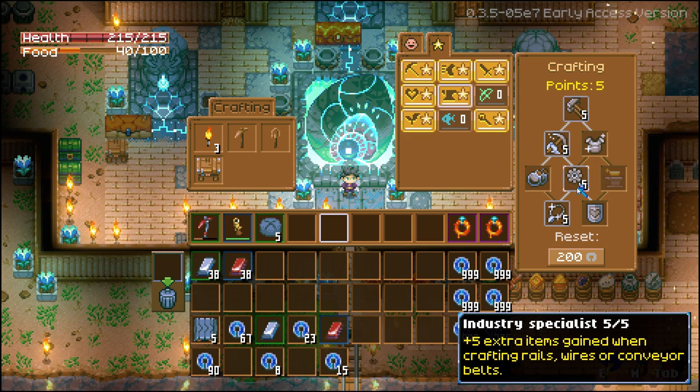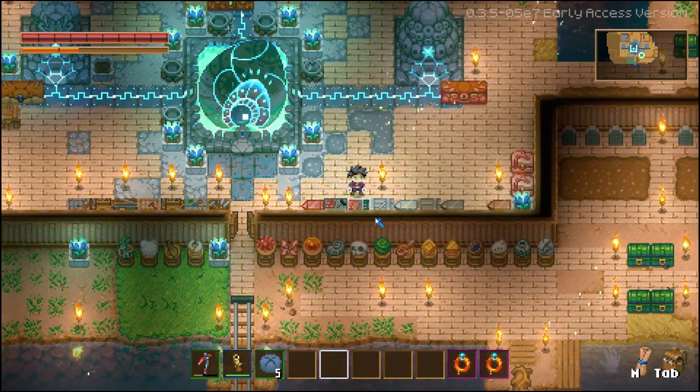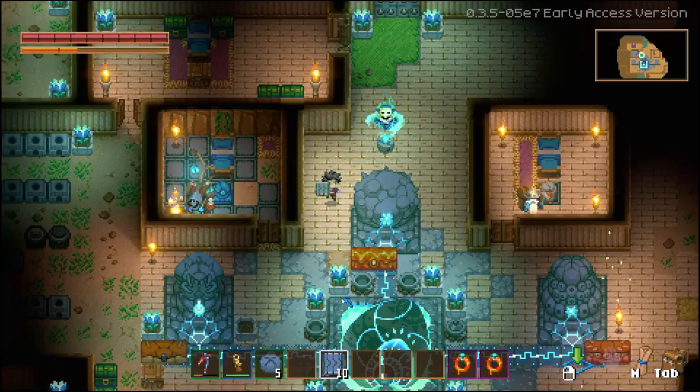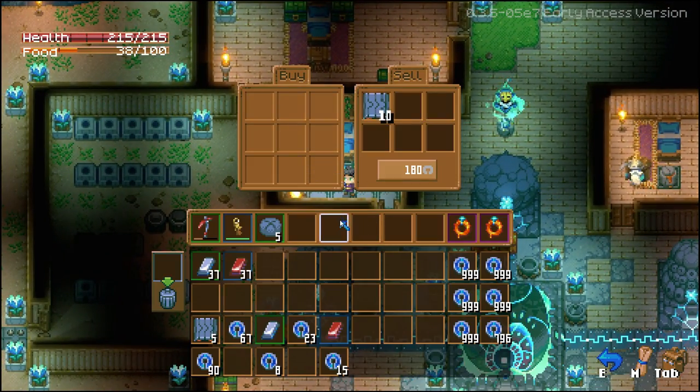So max this bad boy out, and instead of getting your measly 5 conveyor belts, you will get 10. Then you just walk them up to the merchant here and speak to him, and sell your 10 for 180 coins.